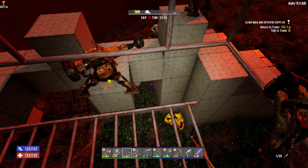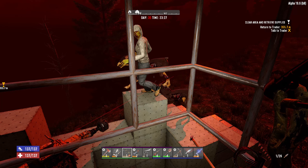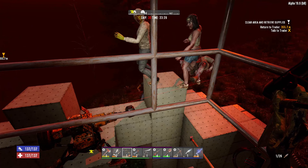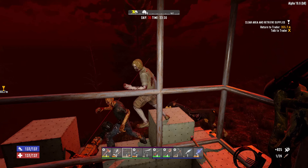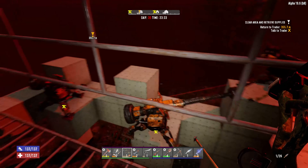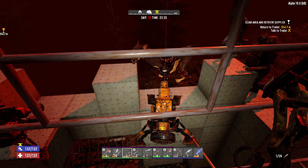I thought somebody was trying to damage the support column down there, but I don't think they are. I wonder how it deals with spiders - if a spider comes up and the sledge is just hitting a zombie, the spider might be able to jump across there before it can reset. And I can't trigger both of them, it's one or the other at this point.